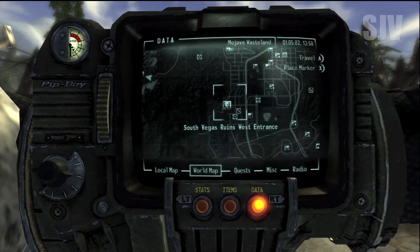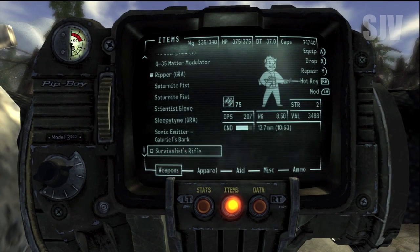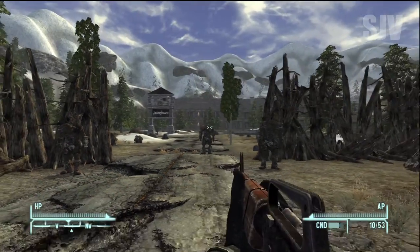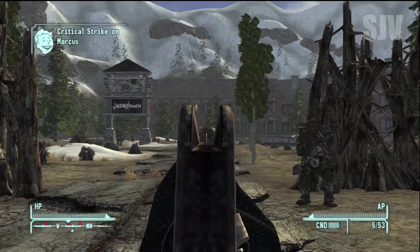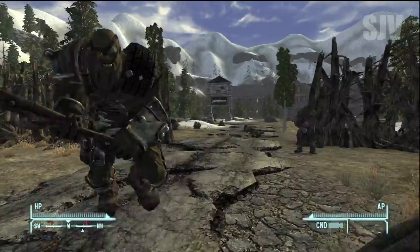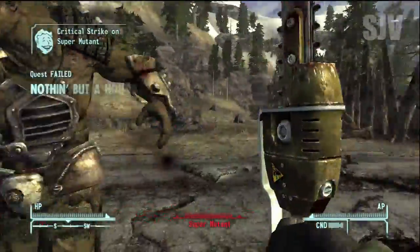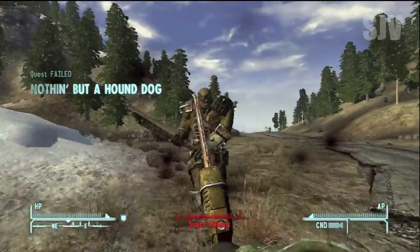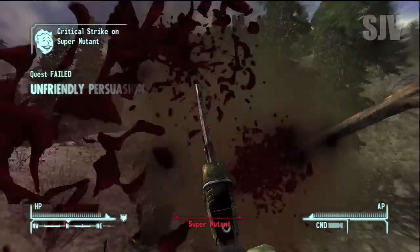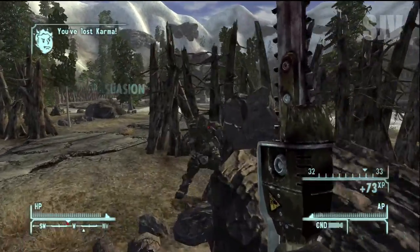I'm at Jacobstown and I have to kill around 15 to 20 super mutants with the Ripper. As you can see I just killed that one with the Survivalist Rifle — that's because that guy is Marcus, and the Ripper cannot do any damage to him at all. So I decided to kill him with my rifle first and then go kill all the other super mutants, which just makes things easier.